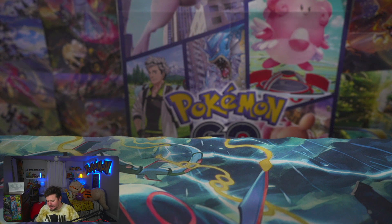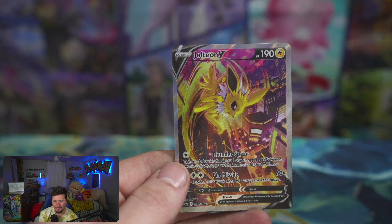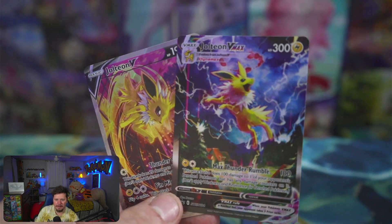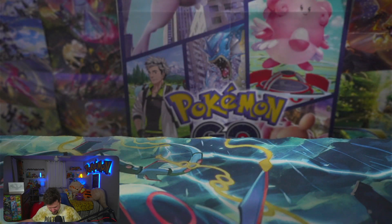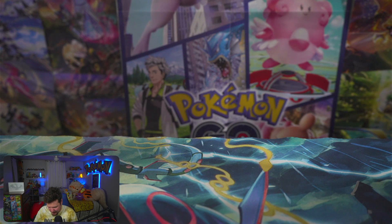I'll definitely link the Flareon opening in the card above. Here are the promos - here is the Jolteon V. I love it, it looks so cool. I think it's my favorite out of the two. The Jolteon VMAX is pretty cool but I really like the Jolteon V. We'll set these here and I'll sleeve them up. We've got the big oversized card and we've got the Jolteon pin - let's go! They each come with six packs.